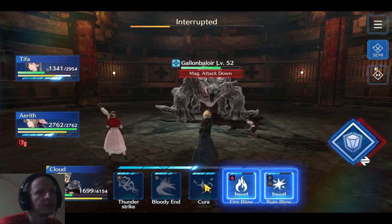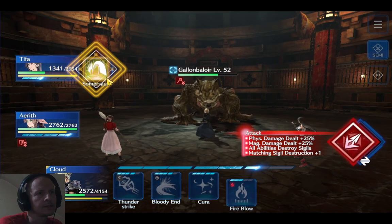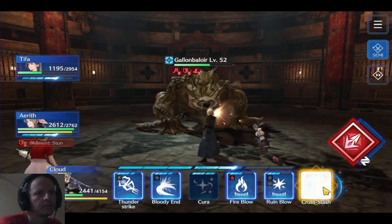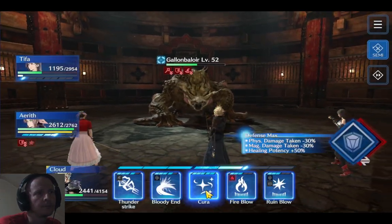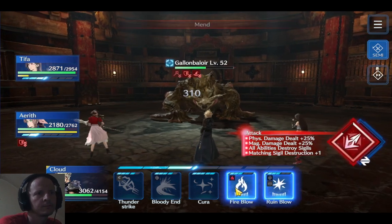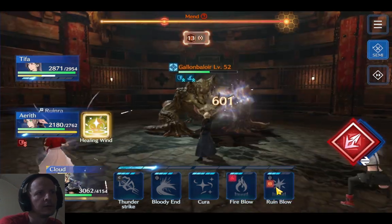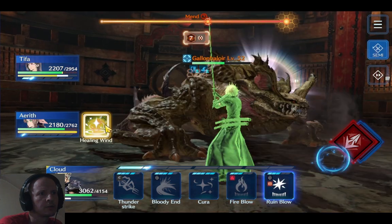Cloud needs some hit points — heal up. Now we're going to lower his defenses again, deal some Fire Blow damage, and Cross Slash. Cloud's looking a little low, Tifa too. He's going to try to heal himself — get back in attack mode and stop that mend. If we get hit again we'll switch to Healing Wind. Just waiting for Tifa to take some damage — do a quick Healing Wind and immediately go back to attack mode to keep stunning him.